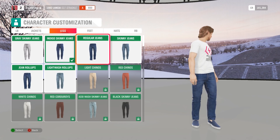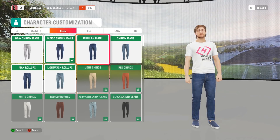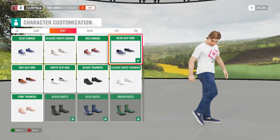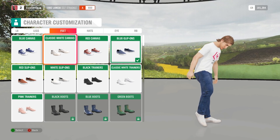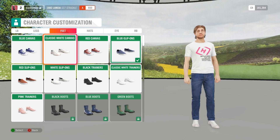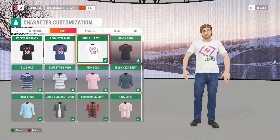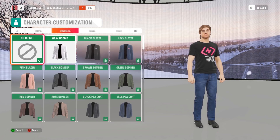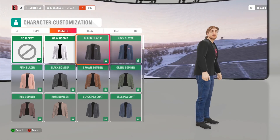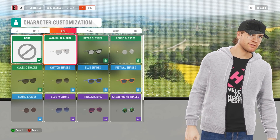It would have been nice if they gave us more to choose from — maybe some customization options such as hair color, hairstyle, facial hair, and character sizes. It seems odd that I'd be wanting more, especially for a racing game, but since they've showcased this so much, you'd think there'd be more of a choice. Fortunately, the selection of names to choose from is quite vast. I was able to find my name and all three of my sons' names. Unfortunately, my wife's name was left out, so I had to settle on a nickname for her.